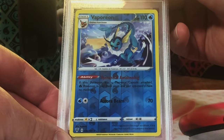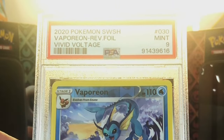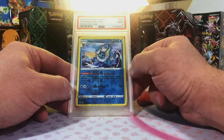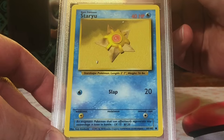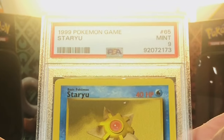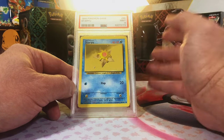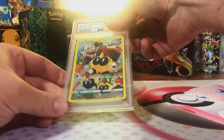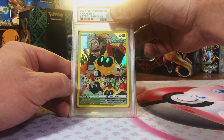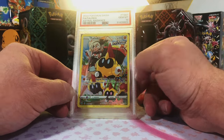Vaporeon Reverse Holo Rare from Vivid Voltage — let's go with a 9 on this guy. Mint 9, nice, great artwork. First time I had pulled it, I don't really get into Vivid Voltage a whole lot. Staryu common, Base Set Unlimited — and I am going to go 9 on this. Mint 9! Our Base Set pack cards have been doing very well. Phanpy Trainer Gallery card from Astral Radiance — I think this could fetch a 10. Gem Mint 10, another one!